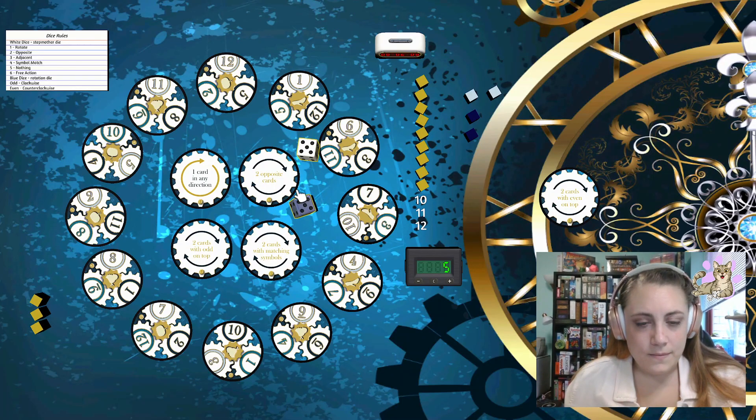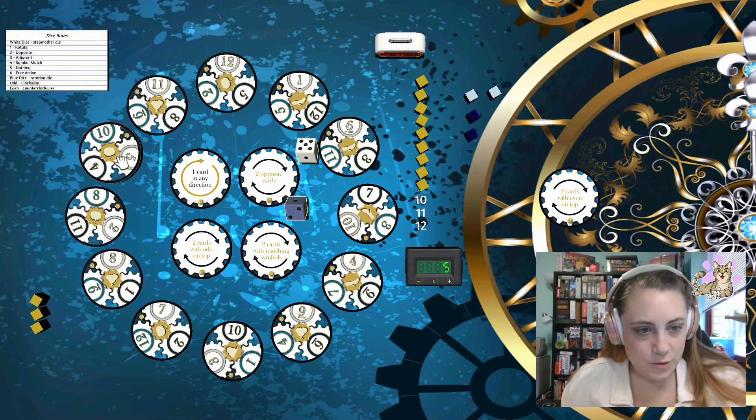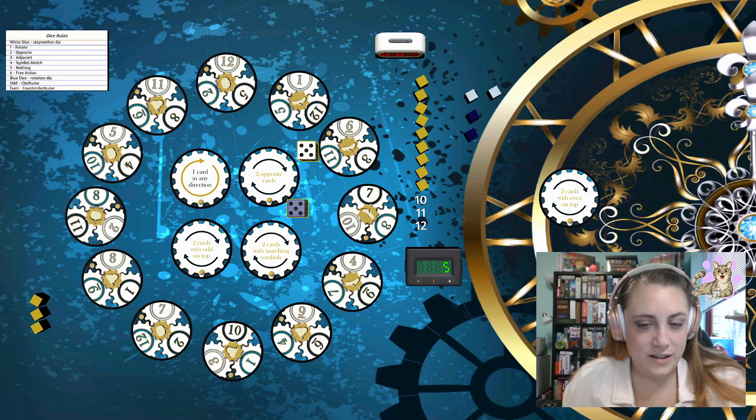We're going to roll again. Five and five again. So I can rotate this one — however it is harder for me to swap things that have an even number on top. So what I might actually do is mess with my pumpkin here. Even though the two is on top it's going to be kind of hard for me to get it where I want it right now. So we are just going to rotate this one clockwise, which would send this one counterclockwise, and it'll bring my five into the spot I actually want it to be in.